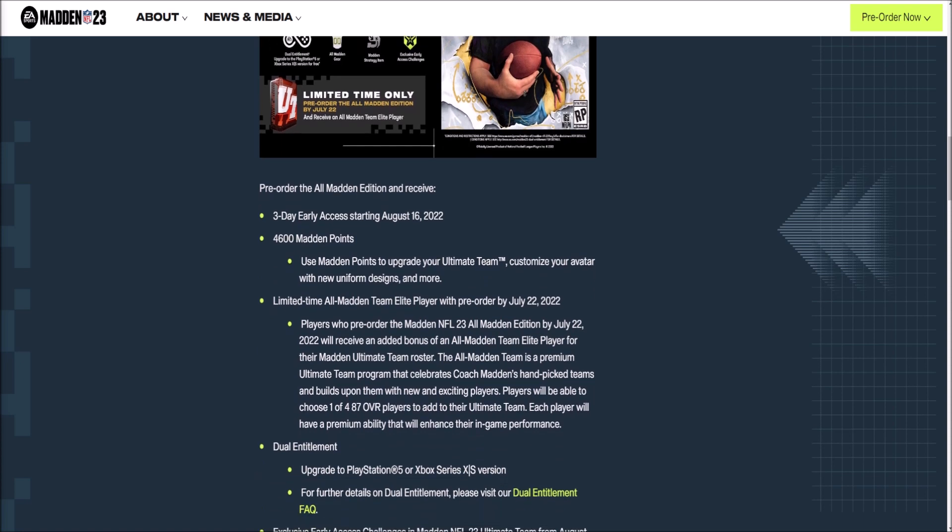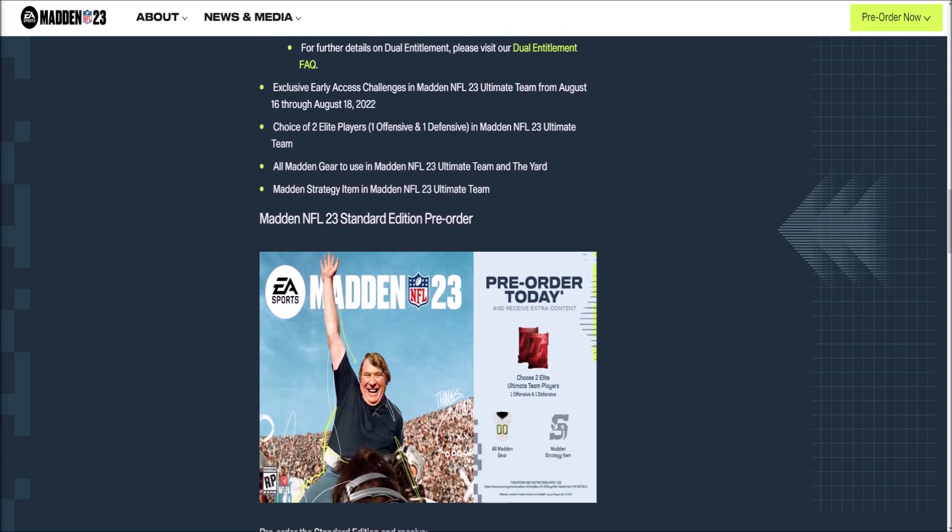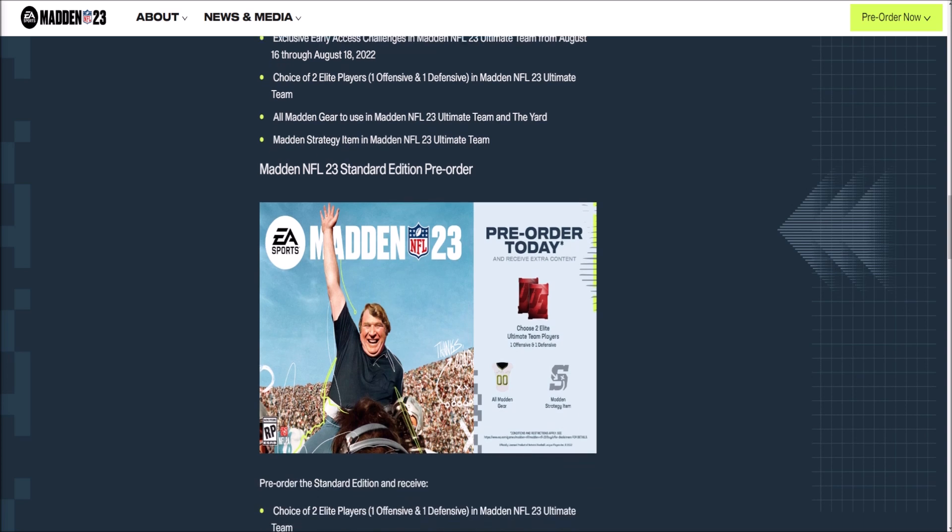Pre-order the All Madden Edition by July 22nd and receive an added bonus All Madden Team elite player for your Ultimate Team. The All Madden Team is a premium Ultimate Team program celebrating Coach Madden's hand-picked teams — players will be able to choose one of four 87-rated players, which is pretty big at the start of the year. You also get dual entitlement and choose two elite players, one on offense and one on defense. The standard edition only includes two elite Ultimate Team players, All Madden gear, and a Madden strategy item — no early access.